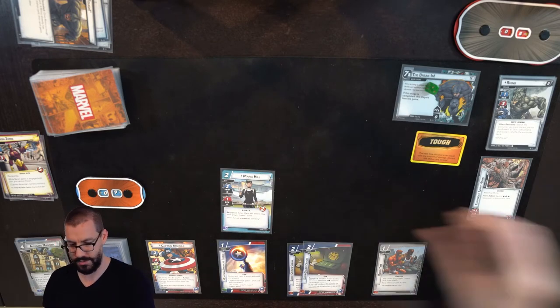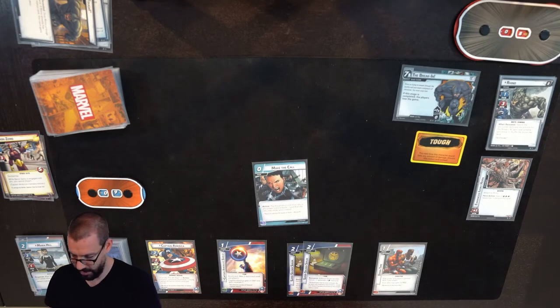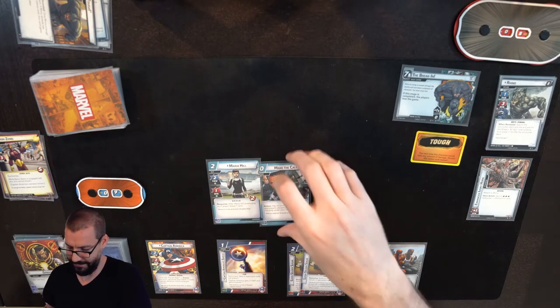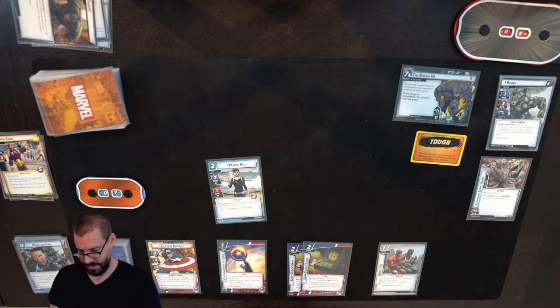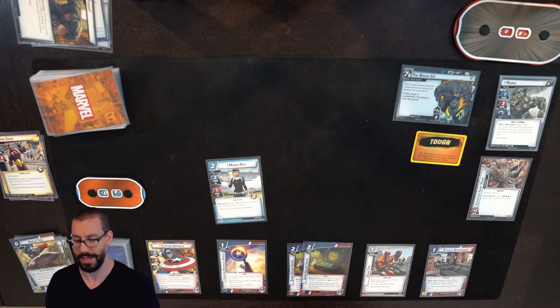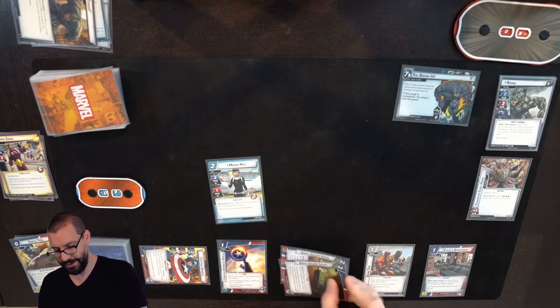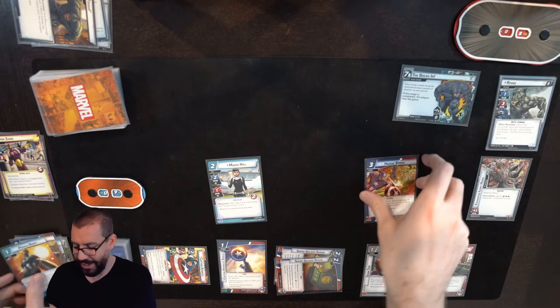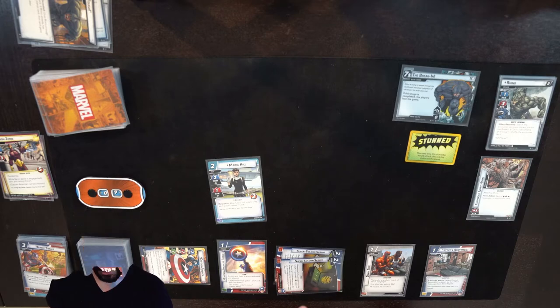I'm going to have Maria Hill clear out the Break-In, and I will Make the Call, discarding Genius to get back Maria Hill — that draws me a card and maybe gives me another option for the round. I'll discard Shield Toss to play Steve's Apartment, so now my healing is absolutely in great shape. I will have Captain America attack to remove this tough status, and use the double Super Soldier Serum and a Morale Boost to play Heroic Strike one more time. Rhino is stunned, down to two health.